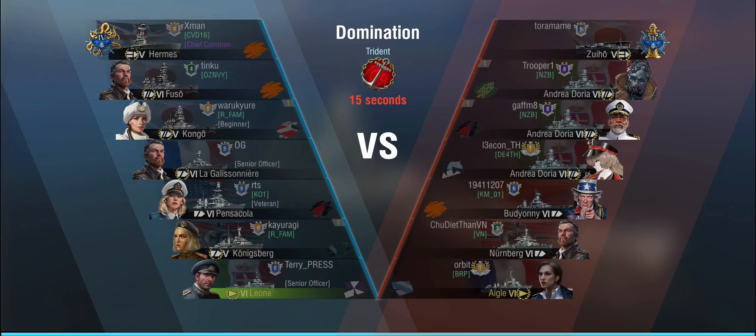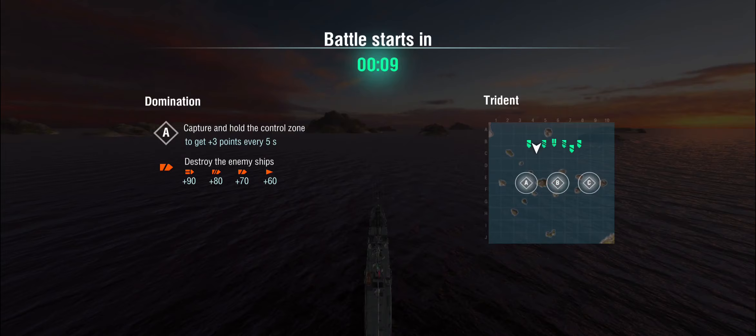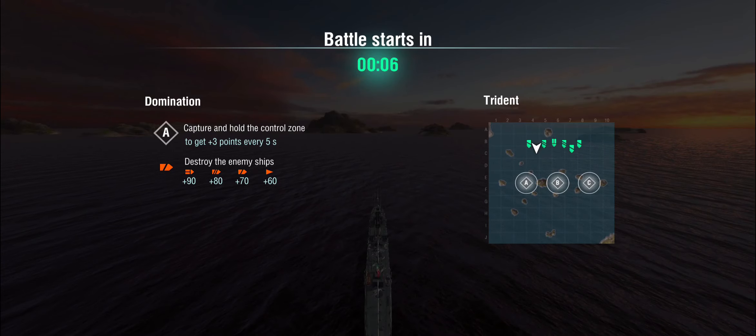Our first battle is Domination on Trident and we are top tier. We're up against a Suiho, three Andrea Dorias, a Budyonni, a Nürnberg, and an Eijgel. This is a little unfortunate because probably everything except the Suiho is a very unpleasant counter for what I'm sailing — a very slow destroyer. The Andrea Dorias have semi-armor-piercing, and the Nürnberg and Budyonni — and even the Eijgel — are going to be a bit of an issue.